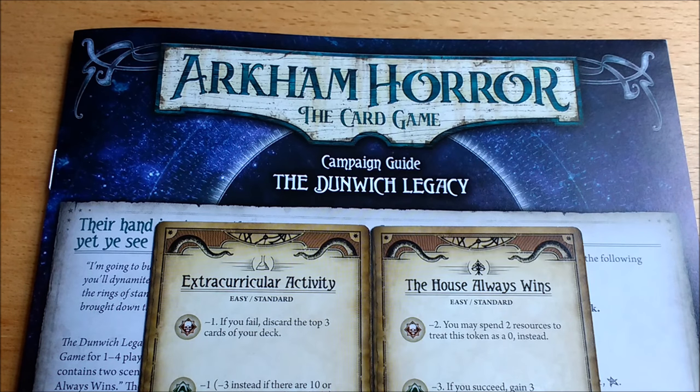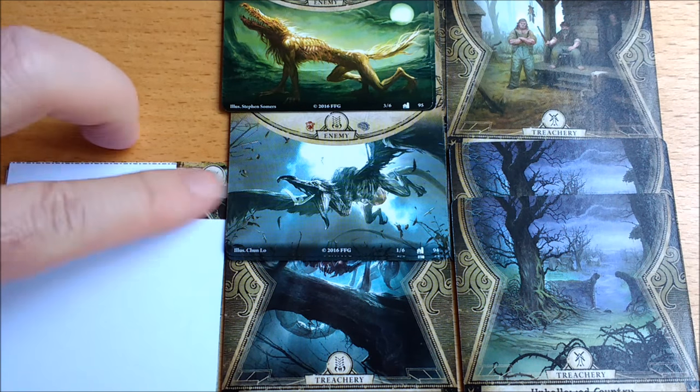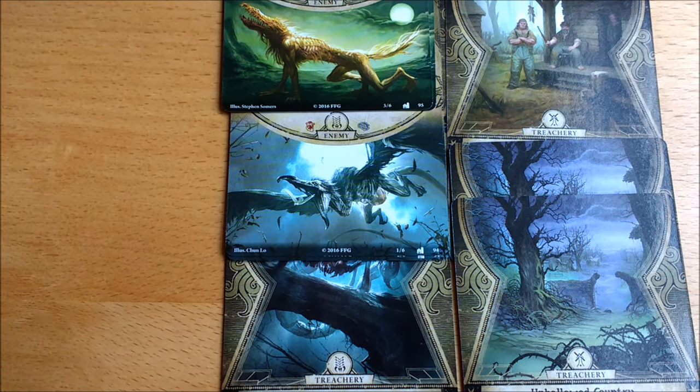It is possible to set up both scenarios ahead of time because they don't use any overlapping encounter sets — either from this box or the original core box. If you do so, you'll find you've got some cards left over. The first is a single card revealed after you've played both scenarios, so don't worry about that. The other two encounter sets, Seared Rig and Mystery Windmill, will be used in future parts of the Dunwich Legacy campaign.